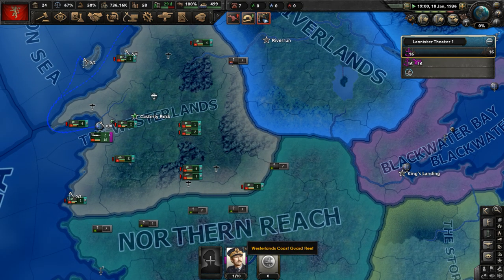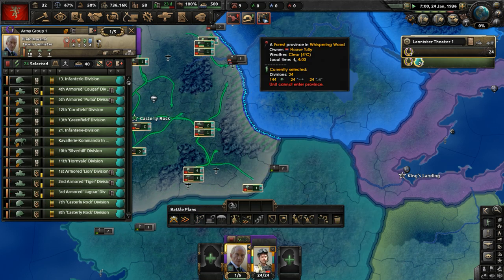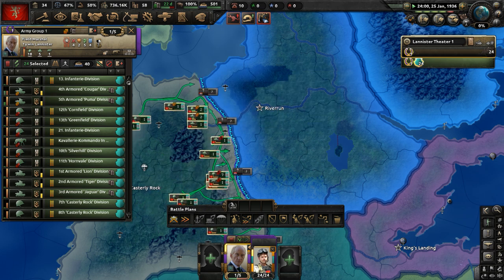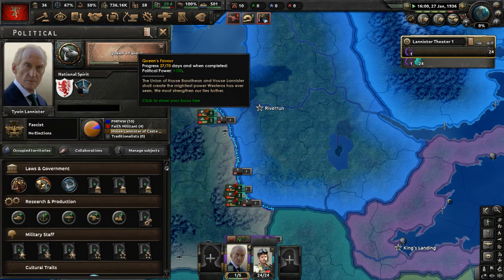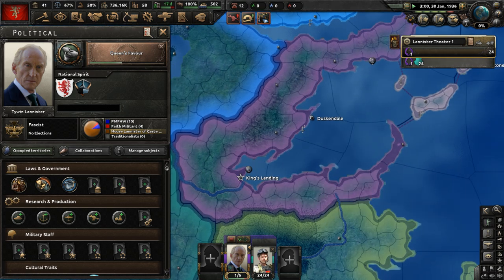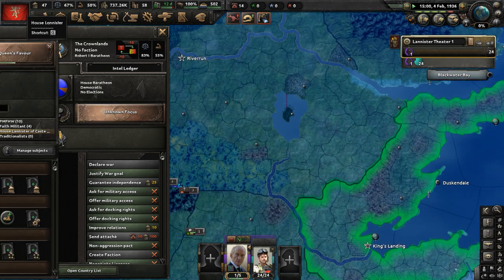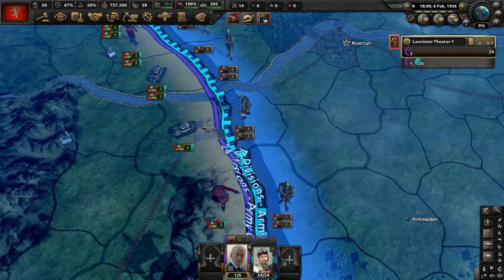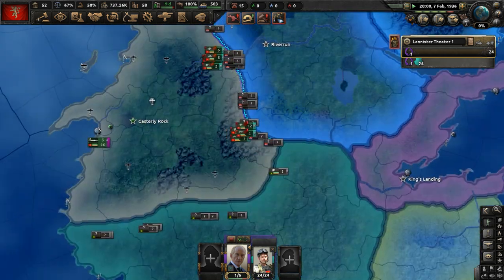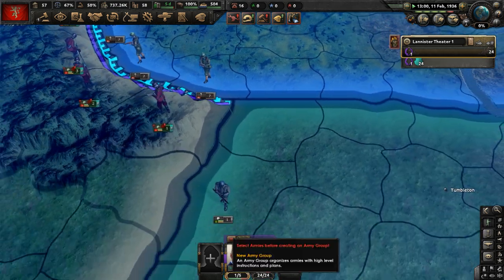Let's move our entire army over to border House Tully here in the Riverlands. We've got to keep a close eye on them. Queen's Favor is going to be done in about 40 days. We've got to wait for King Robert I to die — then Tywin's grandson will take over, and that will get us an alliance with the Crown, which is what we need.